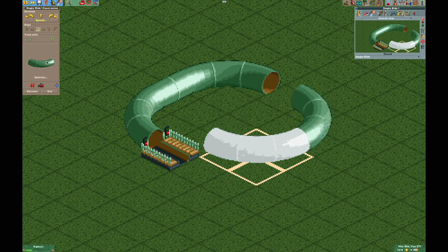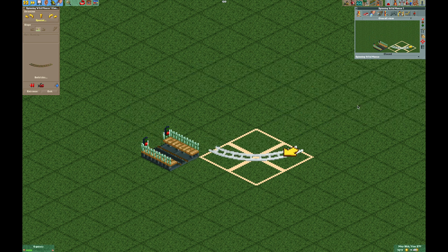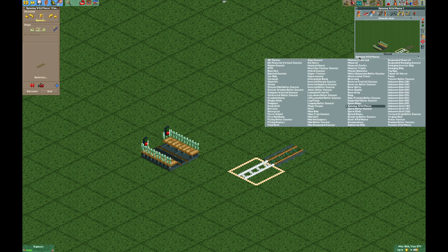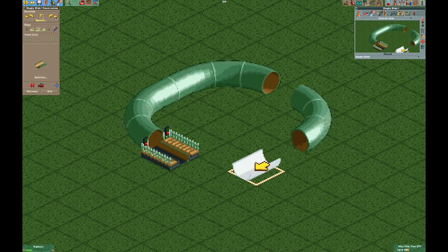Here is another optional trick: if you change it to Spinning Wild Mouse you can add a toggle track so that the Virginia Reel cars will spin every other rotation. Now let's change it back to dinghy slide and complete the circuit.